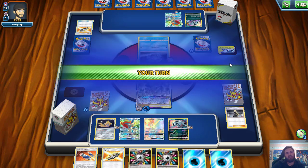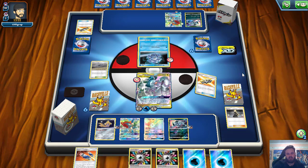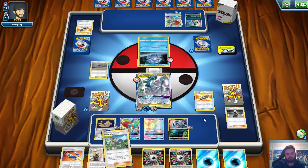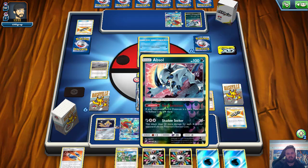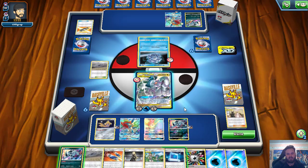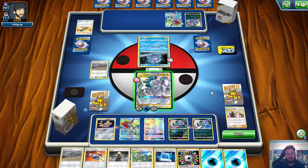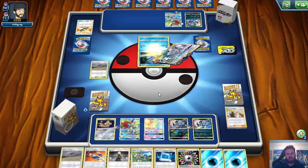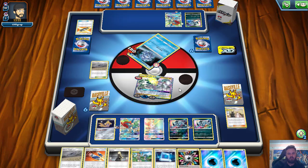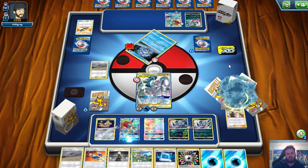They can just use Rosa to grab Mimikyu, Counter Gain, and energy. They kind of just hold off here, which is very interesting. I'm going to attach an energy and then Tag Call — probably for Cynthia and Caitlin and Mallow and Lana. I'll play Cynthia and Caitlin and probably discard the Rainbow Energy, grab back a Cynthia, hunting maybe for a Custom Catcher. We do whiff the Custom Catcher, but we do hit a second Absol — pretty darn strong. Locking out retreats, we are just going to Ultimate Ray onto this Cryogonal.